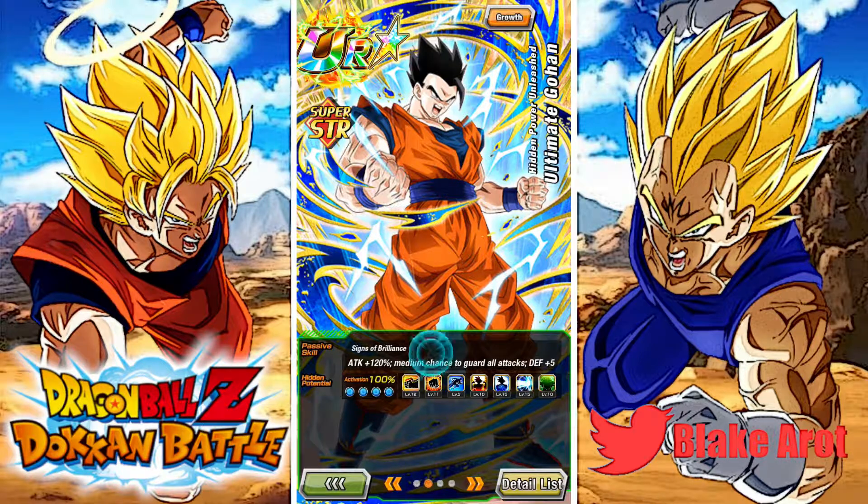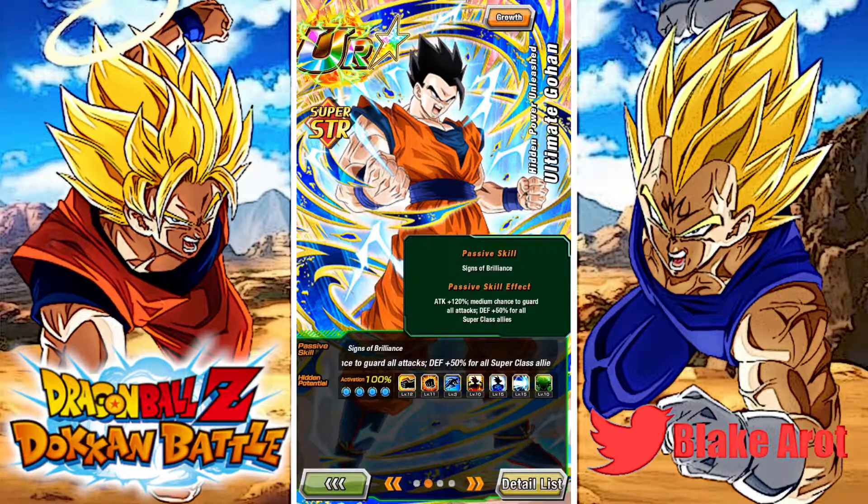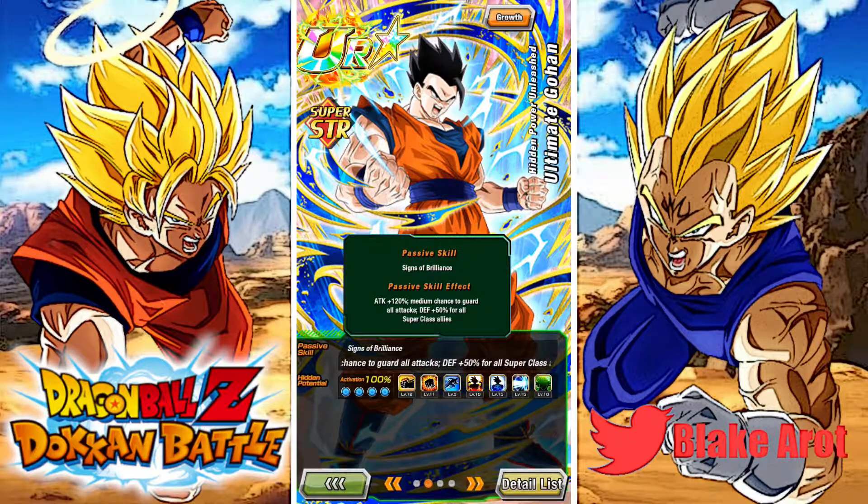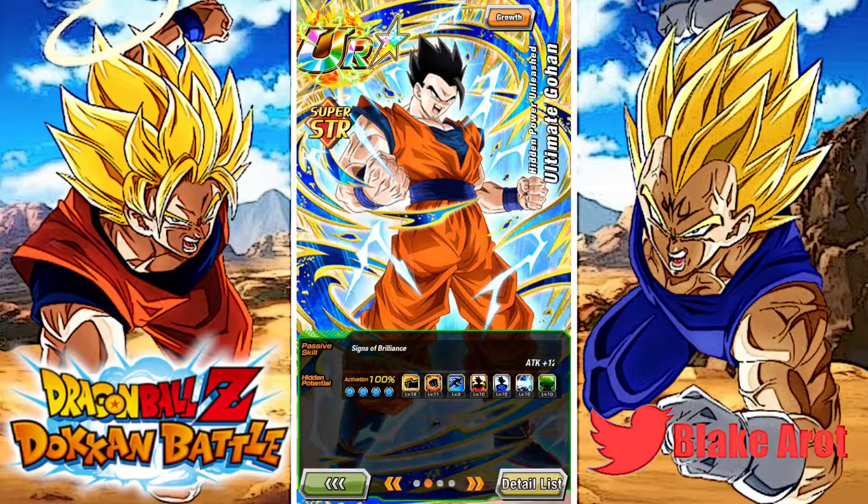His passive: he gets attack +120%. He does get a bigger buff from B-Pan's active ability than units would on super attack — like MVP 17, who I thought had this, but no, he gets it on super attack. He also has a medium chance to guard all attacks, which I'm not even sure I saw once in this recording — it might be more like a small chance. The defense +50% for all Super Class allies is actually pretty good, but it's an insanely worse version of what MVP 17 does, because MVP 17 gives three key and 60%.